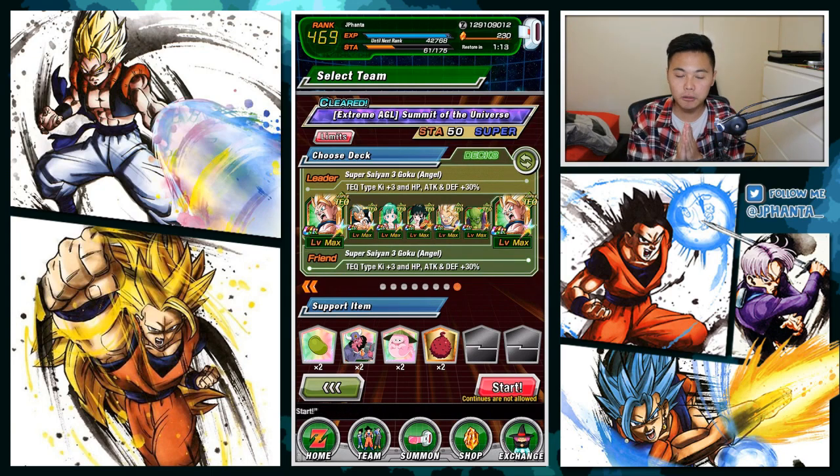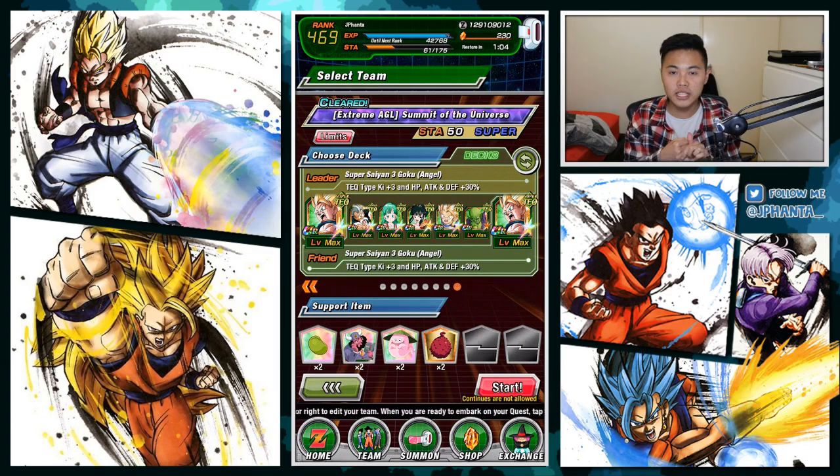Now we can get him to 100%. If you don't know, stage 4 provides metal drops for the LR phase, as well as dropping dupes at a higher rate compared to stage 1. If you're interested in watching the previous parts, I'll link the playlist to all the parts I've done for LR Frieza in the description — it's got stages 1, 2, and 3.